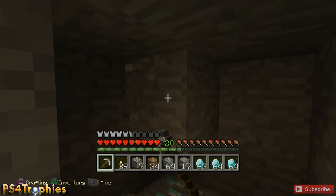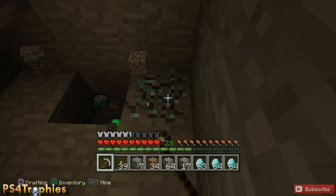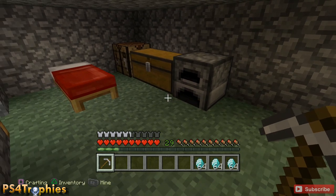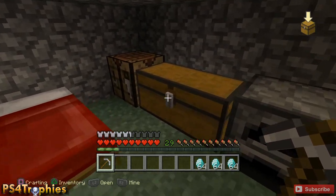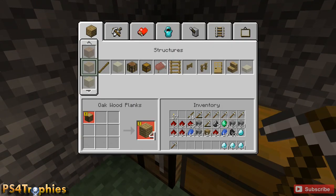Once you get the nine diamonds, you're going to have to craft those into a block. Go to the crafting station, then go to the decorations tab, and you can create a block out of the nine individual diamonds.